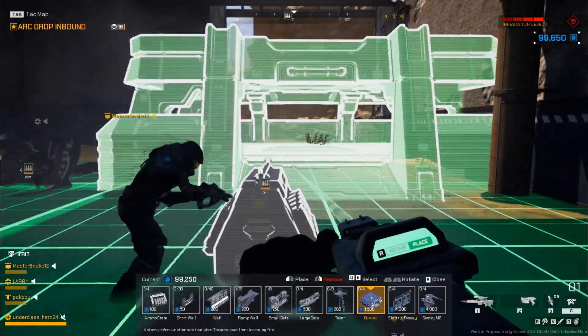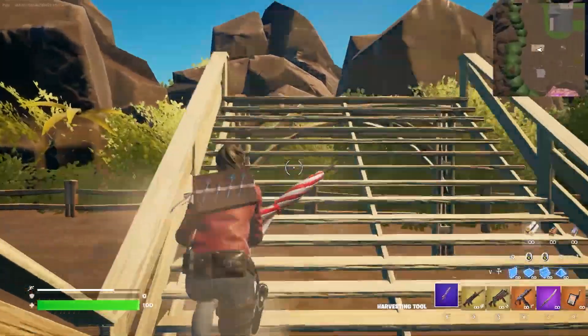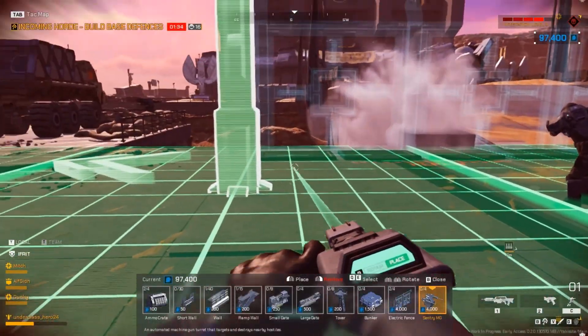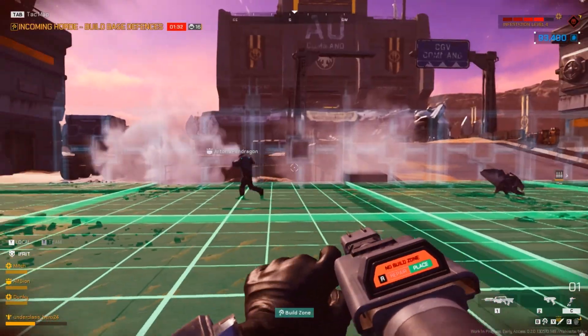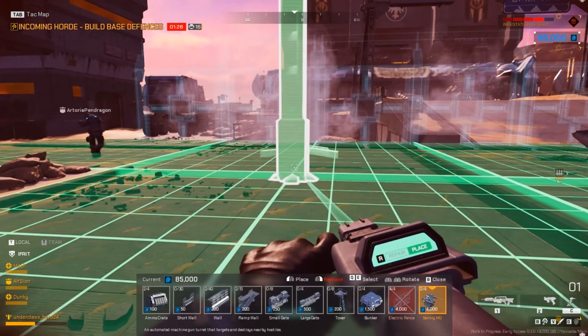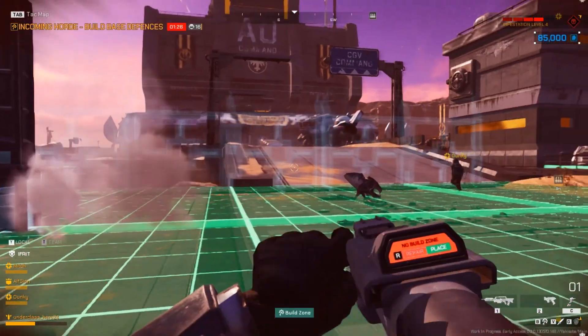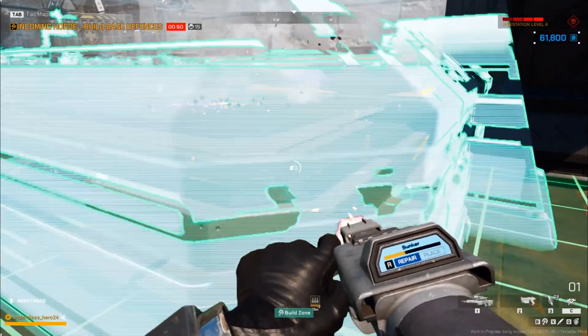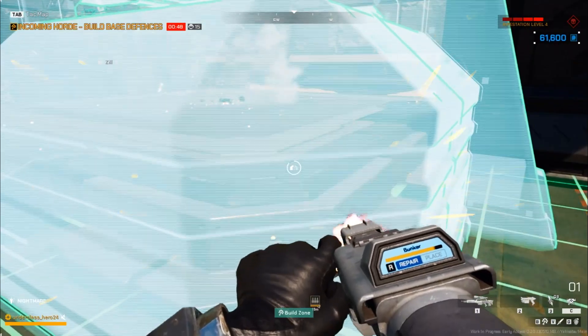It's here where the game's building mechanics come into play, and as much as I loathe any kind of comparison to Fortnite, building mechanics actually do make an awful lot of sense in a Starship Troopers game. You basically get assigned a limited area around the ark to build up walls, turrets, and other defences, and you have about roughly 90 seconds to do so before the bug swarms start to descend on you and your team.